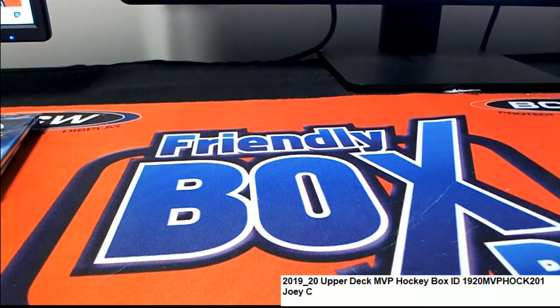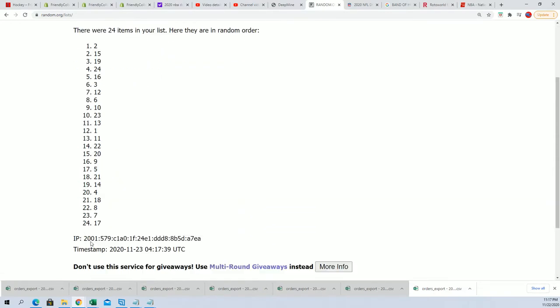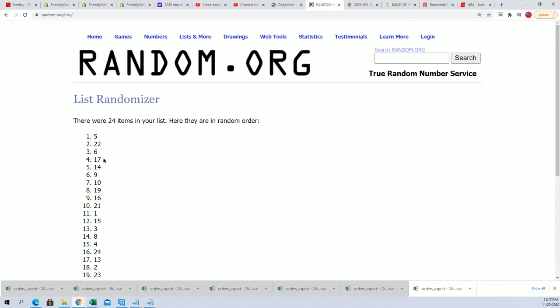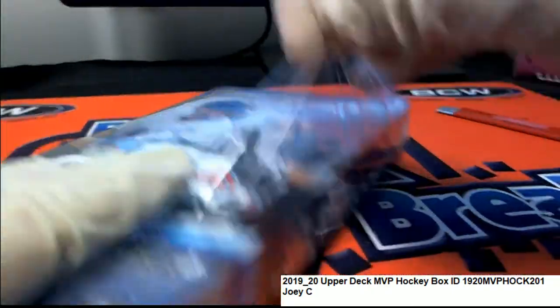Now we're going to get four lucky Topps Chrome packs. Good luck in your pack rips. Seven times through, and we're looking for the top four numbers here. Joey C has got some packs coming up. Lucky number seven. All right, Joey C: five, six, 22, and 17. I'm going to do a little pack shuffle and we'll be pulling those packs open.